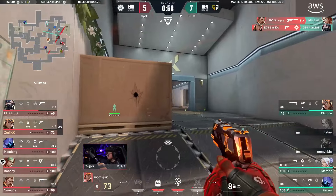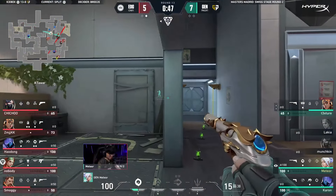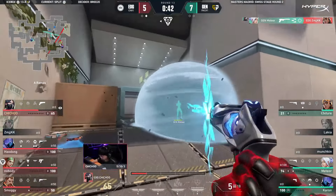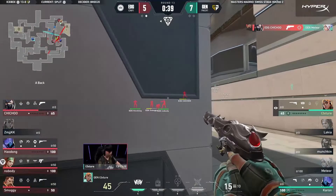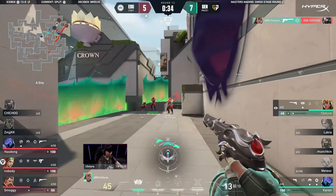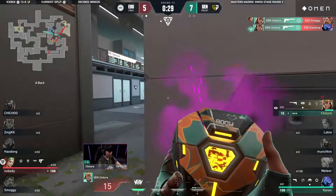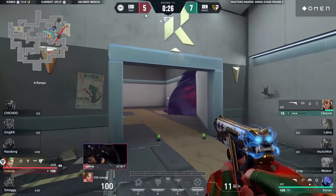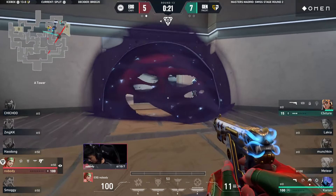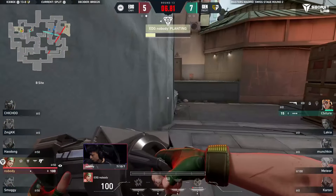It looks like they'll be taking the fight eventually — it's concon and smoggy to find the openings. Heaven covered on where they're going. The spike is still in spawn — checking for a flank. They're just waiting for Gen G to make that move to re-clear the space. Player spotted up close — stun is good, but he's only bought himself a second. As that smoke fades, chichu lands the shot, texture on 45 in a lot of trouble. Emerging from the smoke — how has he gotten all three? He was on 45, now on 15 HP.